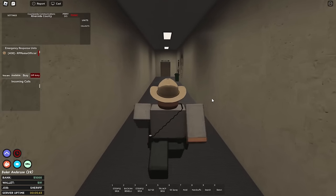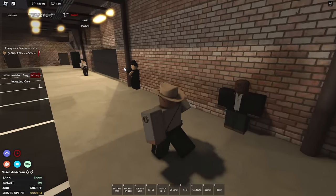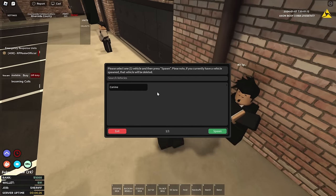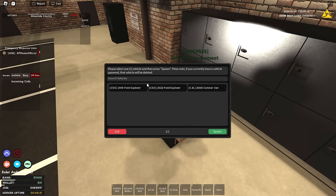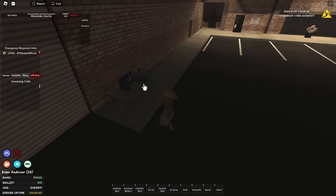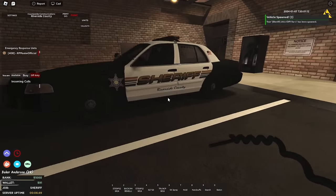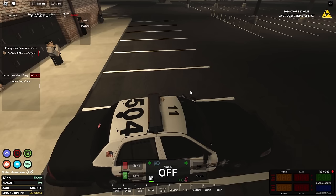Now let's walk back outside and I'm gonna show y'all where you spawn your car. When you're outside, you're gonna be a little confused because there's a bunch of different people standing here. This one right here is for the body cam. Here you got a canine spawner if you want to spawn a canine. Here you got the sheriff enhancement game pass, which are basically just cars that are kind of like traffic police cars. And over here you got the actual police spawner, and in here you can find a bunch of different vehicles. All of them are pretty nice and look great. You just open the door, get inside, and close the door.